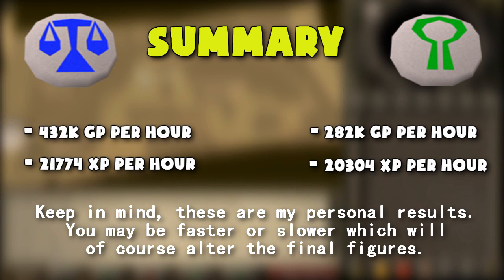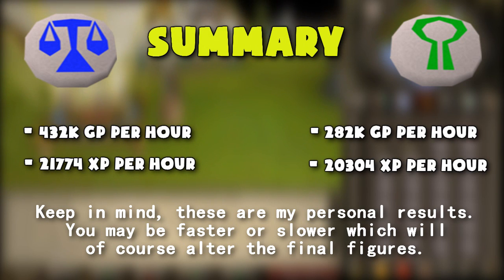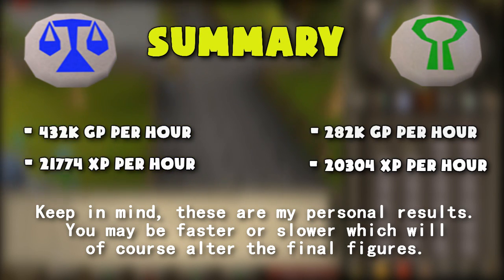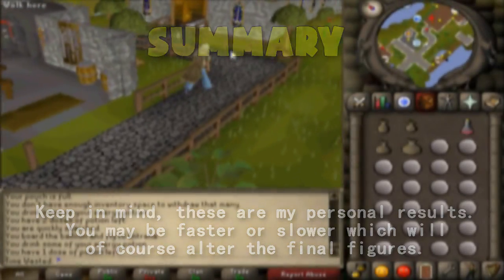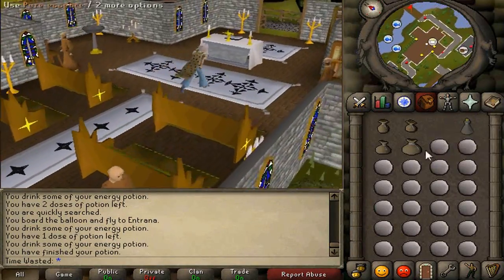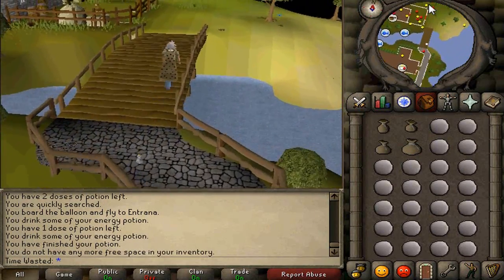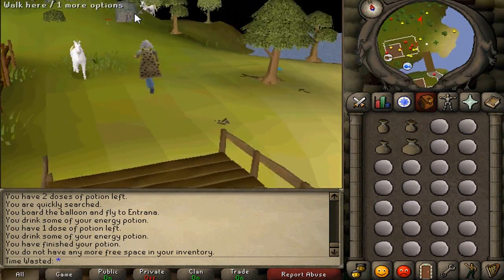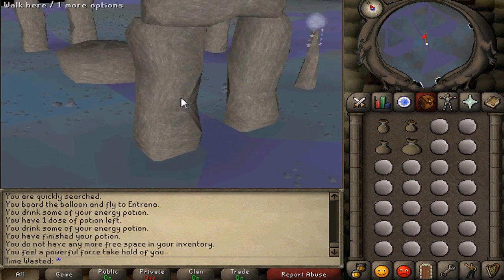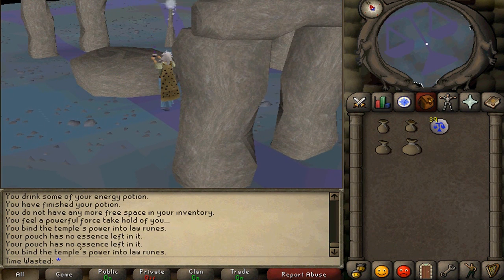Now, some of my numbers could be inaccurate, so check the comments — there could be something with 20 thumbs up pointing out something I forgot. If any of you can critique what I've done and point out things I didn't mention, that'll help clear up any misinformation. These are my personal stats and they won't apply to every single person, because my clicking patterns and efficiency are a lot different from others. Once you hit 75 Runecrafting, you'll be able to make that kind of money.